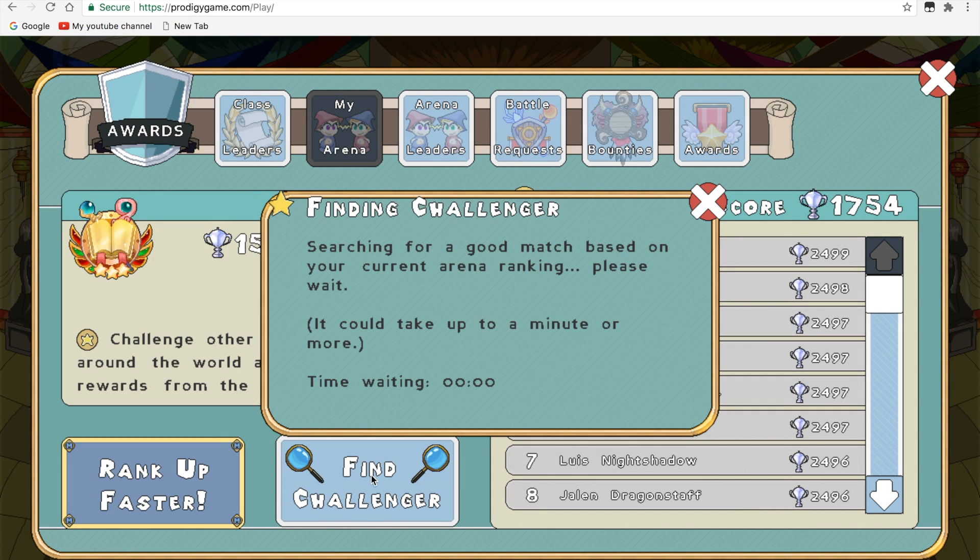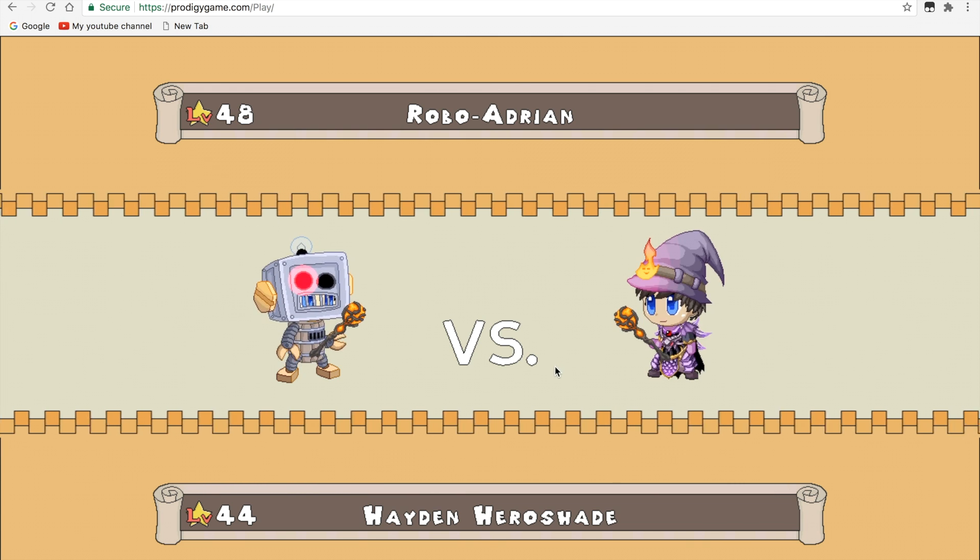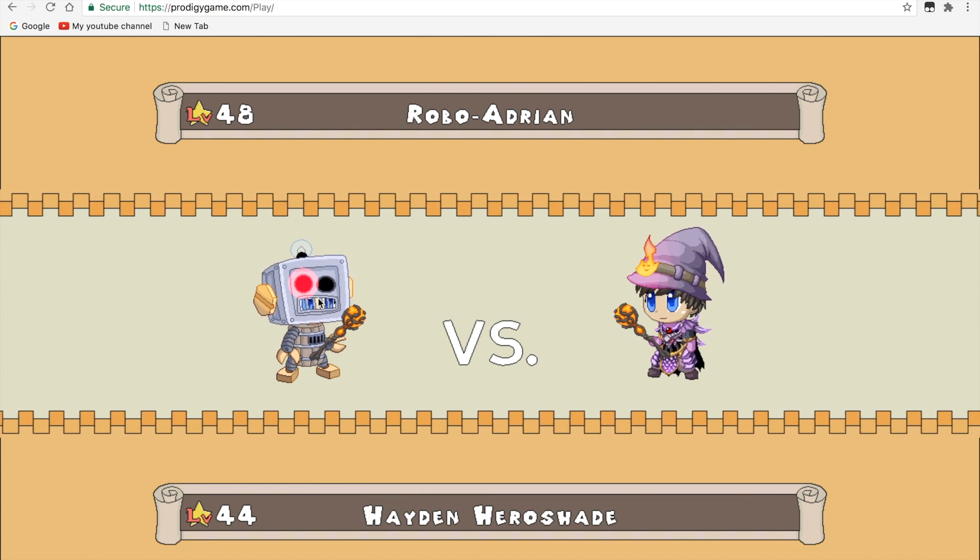Basically, you're just going to want to find a challenger. The WiFi I have right now isn't the greatest, so it might take a little bit — but I'll just cut it out. Oh, that's actually fast. Let's go, you got one.